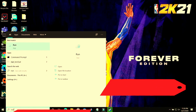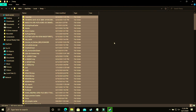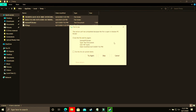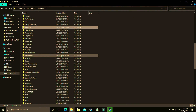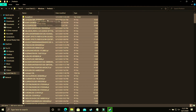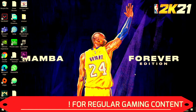Open Run again and type %TEMP% and click OK. Delete all the files here too — these are junk files just like cache memory. Skip any files that cannot be deleted. Next, go to Local Disk C, then Windows, then the Prefetch folder. Click Continue and delete all these temporary files as well, skipping any that cannot be deleted. Once done, try running your game and it will provide a temporary boost to your PC's performance.